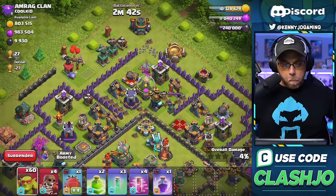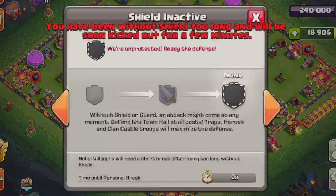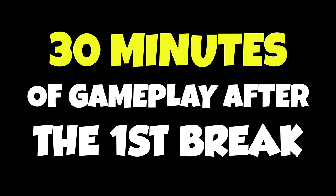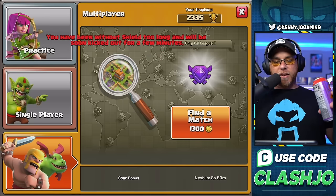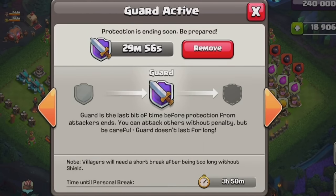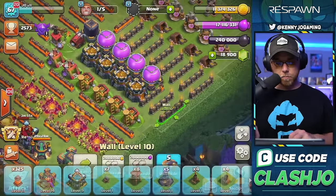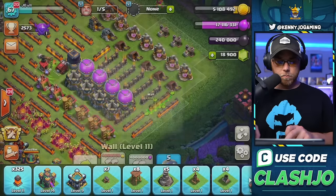I snapped back into autopilot, grinding resources with the sneaky goblins. And once Clash of Clans decided to show me some mercy, we spent the next hour grinding to finish all 325 level 11 walls.